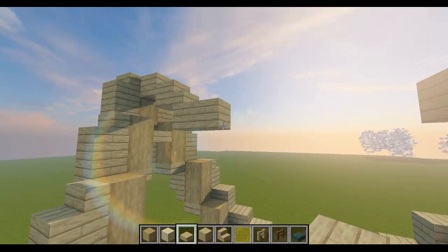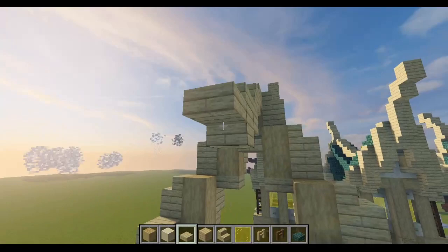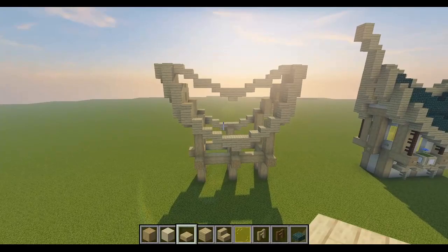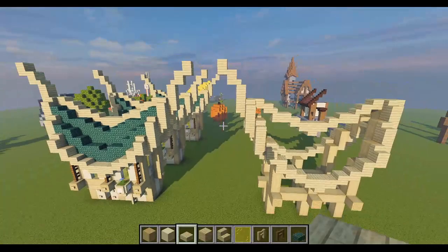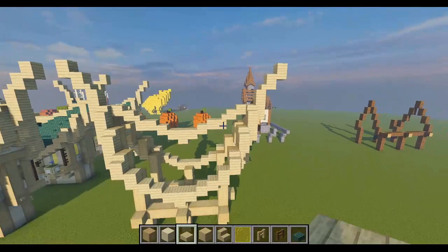We add a slab to the bottom and extend it one block out. Then we go down another half slab, another slab, and add an extra block to give it some more curvature. Next we're going to make our little pointy things — these are actually not too bad to build. We take a birch plank, a birch stair, go up and up. Do the exact same thing on the other side, and that's the outline of our roof.